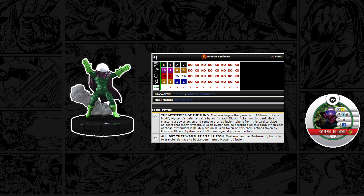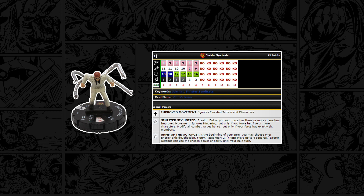Mysterio also has perplex, so that's 2 perplexes on the team so far on top of the plus one, meaning most characters should be hitting for 4 or 5 damage. The illusions also provide mastermind fodder for Mysterio and our next character, Doc Ock. Doc Ock is going to be our big attacker with flurry — 13 attack, 3 damage, plus one from 6 characters makes 4, and with 2 perplexes that's potentially 6 damage with 13 attack twice, and that's just one character attacking. He's also got abilities where he can passenger 2 figures, or move up to 4 squares for free. The passenger option helps later when Overdrive is possibly taken out. Overdrive also has Empower, so that's another click of damage — this team just gets insane once they're all piled up together.